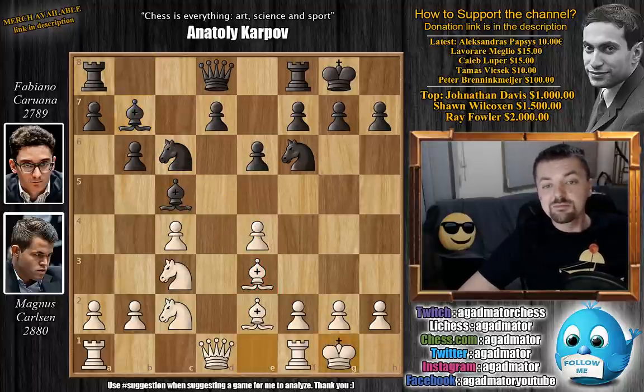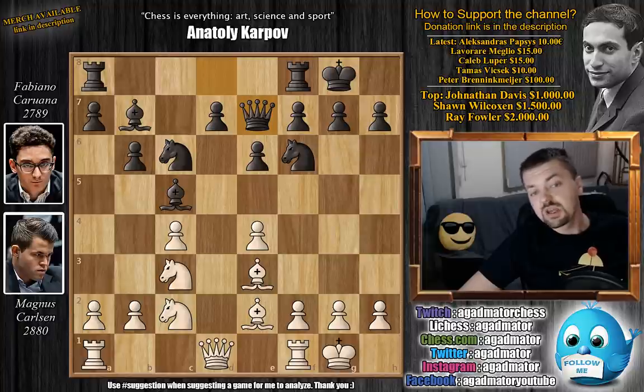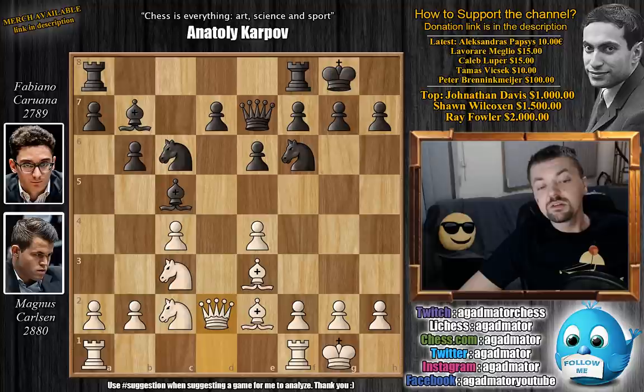We have castles by Carlsen, queen to e7, developing the queen and connecting rooks. Also the queen is now guarding the bishop on c5, so perhaps even queen captures on c5 will be possible, although unlikely. Queen to d2 — Carlsen does the same — and now rook f to d8. Caruana would very much enjoy pushing d5 at some point.